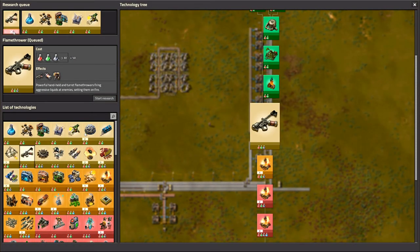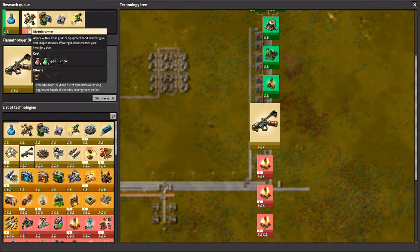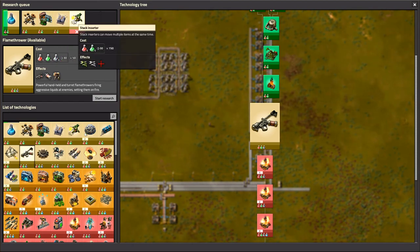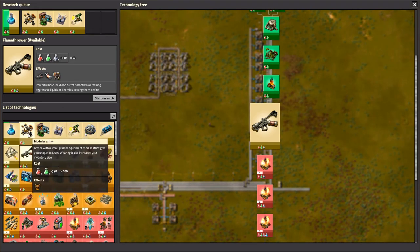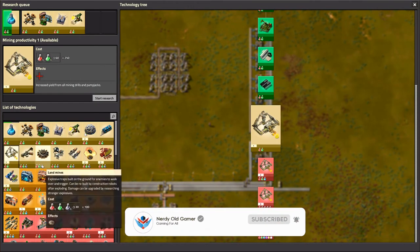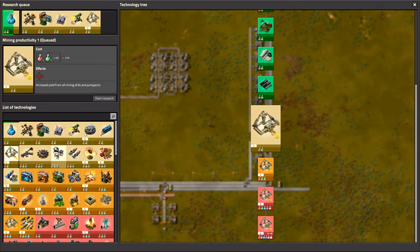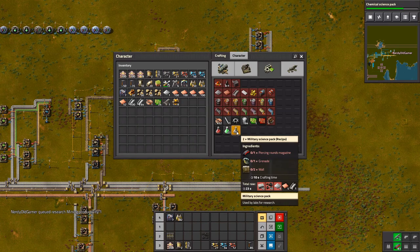Our science isn't going because we have the flamethrower here and we don't have military science yet, so we'll remove that and then we are going with science. We have chemical science pack, modular armor modules, electronics, electric energy, stack inserters. Let's get modular armor — we already have that. Mining productivity might be nice. Do we have military science research? We do, we're just not making it.